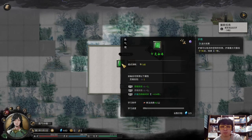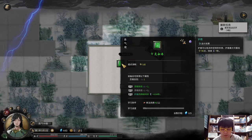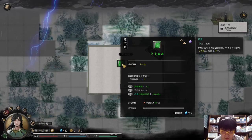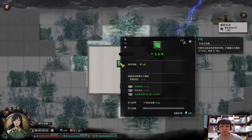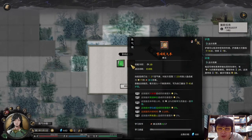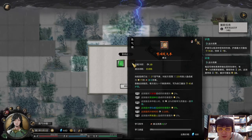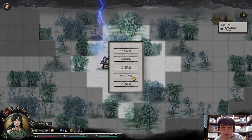Both of these are random — they could range from gray all the way up to orange, so there's a possibility of getting two orange ability books. This is the key one. If the ability book isn't something you want, you can always reload to try again.